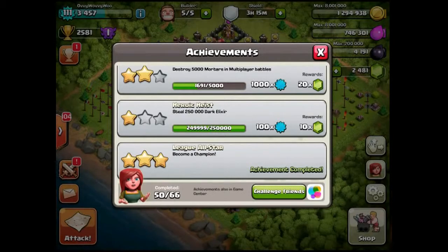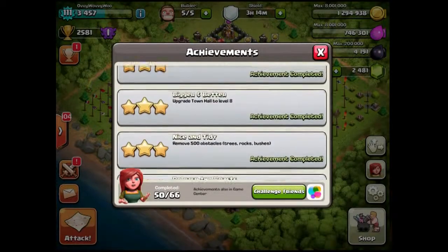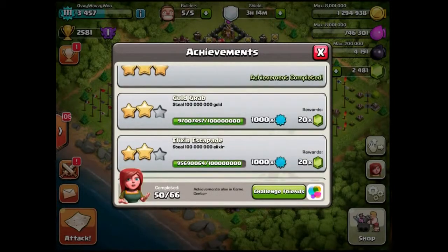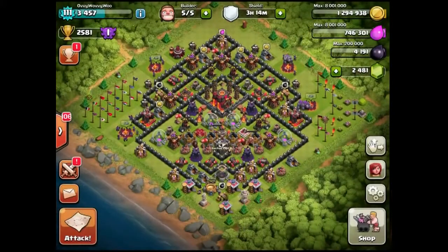I should have a lot more Dark Elixir grabbed than I do here, but because this is all gemmed and we do the gemming sprees for every 100,000 subscribers or 10,000, 20,000, whatever - I haven't had to get that much Dark Elixir. So we're going to complete the Heroic Heist Challenge today. Hopefully soon my Gold Grab will get 3-starred and my Elixir Escapade will be complete as well. I thought there would be nothing better than using Dark Elixir Troops to get the Dark Elixir achievement.